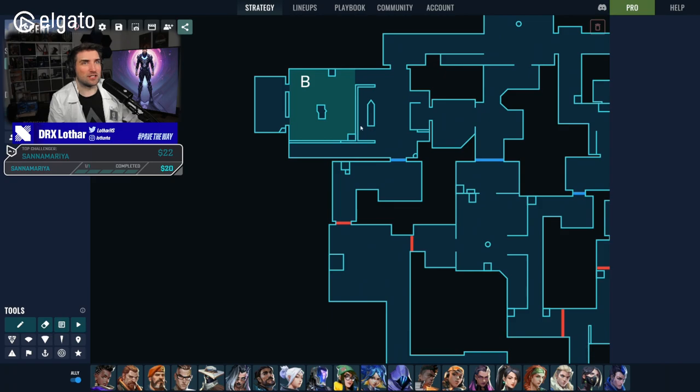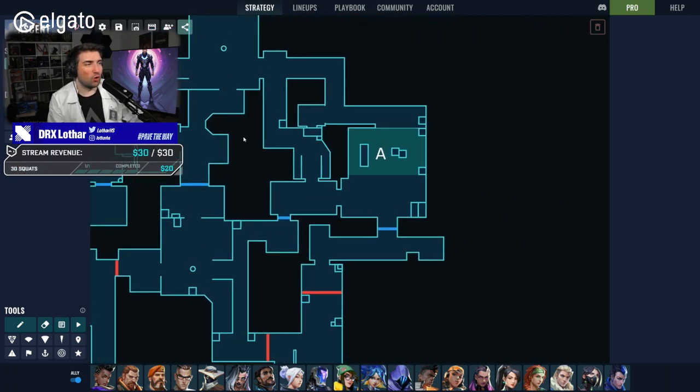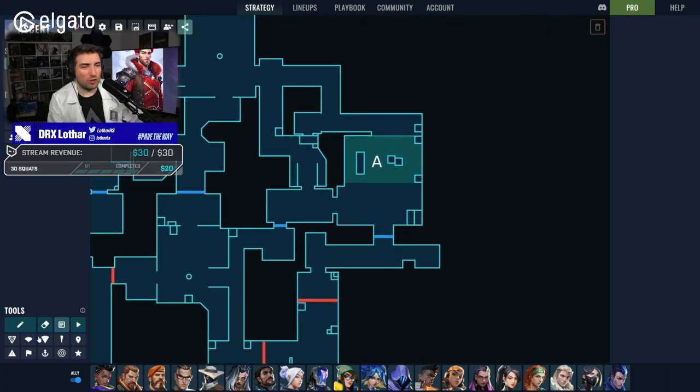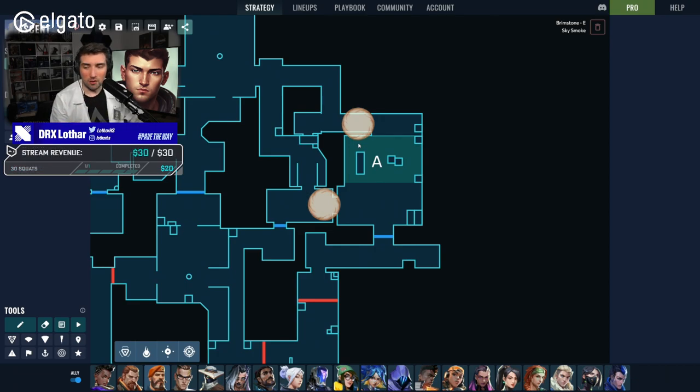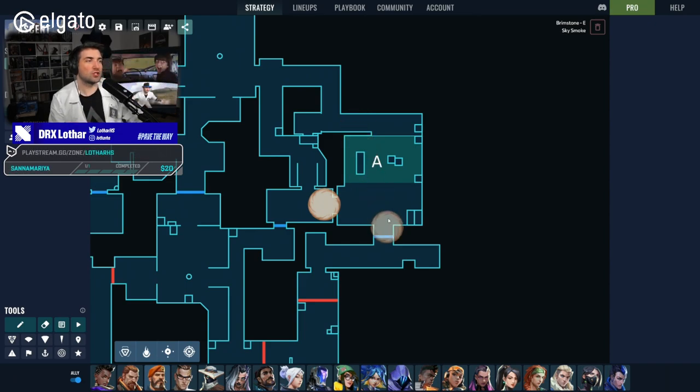Let's talk about Ascent. Many players just use basic smokes like this as standard, which is correct in isolation but many players execute it in a way that ruins the entire team. In general, many smokes on Ascent are used in a basic way when you could be more creative.